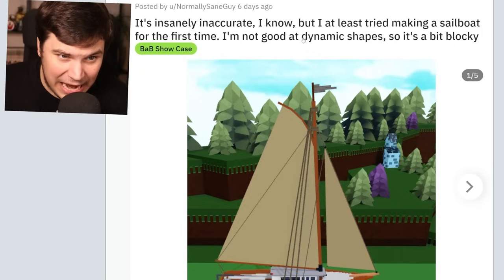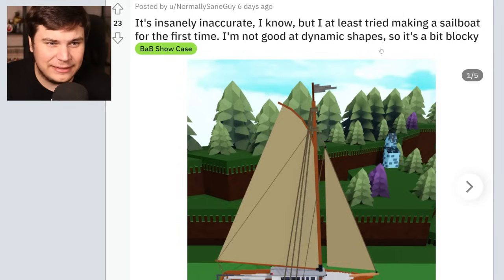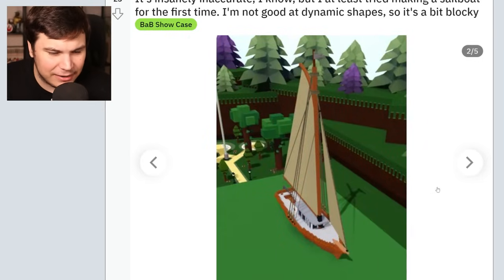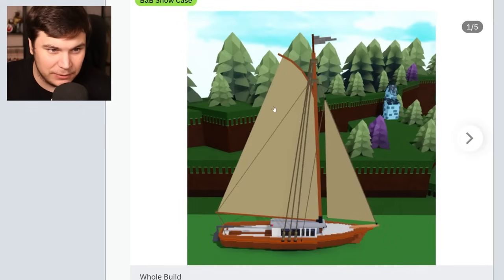It's insanely inaccurate, I know. But at least I tried making a sailboat for the first time. I'm not good at dynamic shapes, so it's a bit blocky. But yeah, the bottom of the ship is a little bit blocky, but what you did here is actually really nice looking.